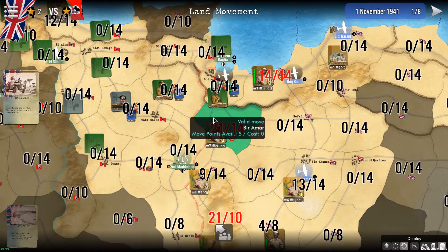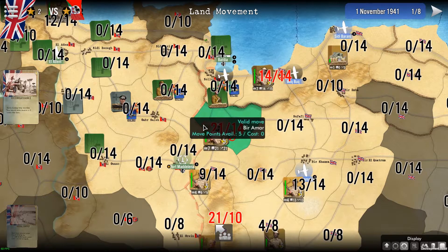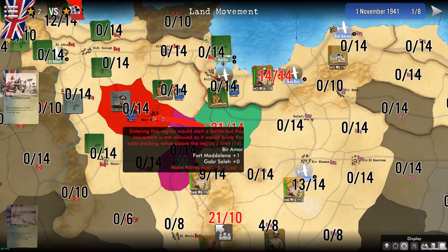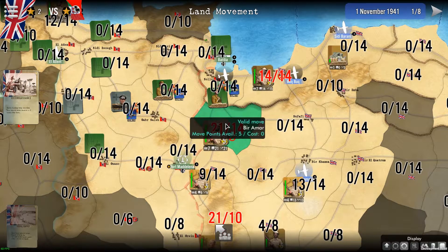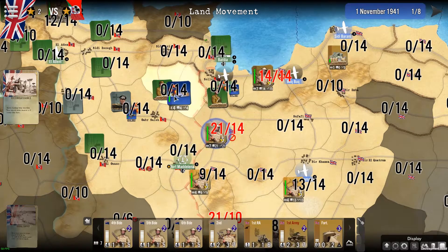So if I try to go there, it does not allow me to do so because I have too many units. I might try going another way — for example here — but again too many units. The purple indicator means that you can cross a region but not stop here.